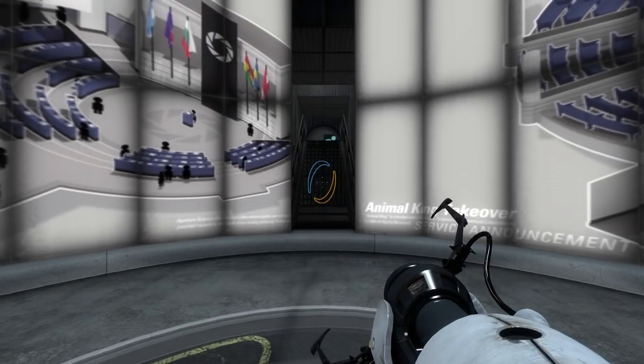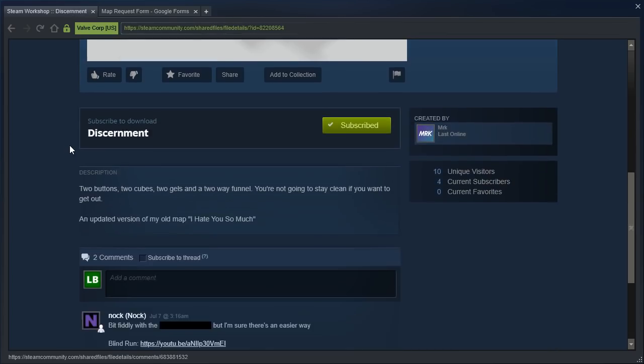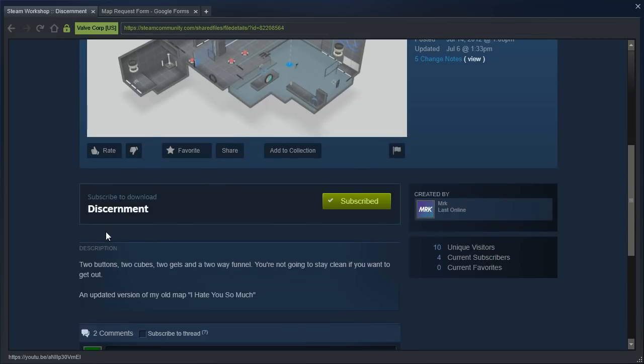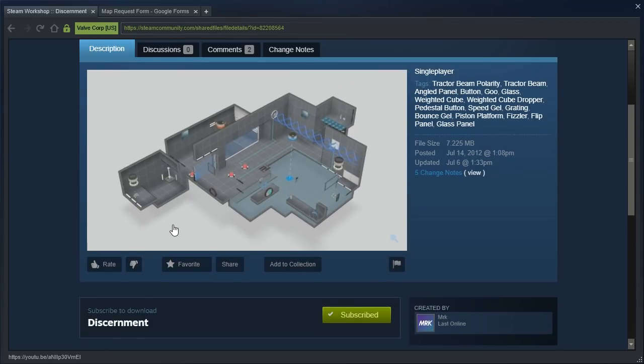Hey guys, I'm LB, and let's check out a map somebody made quite many years ago — quite easy, apparently. Anyone know how I solve it? Well, quite easy is a bit different than 15 plus minutes, according to Noc's blind playthrough here. That's basically the deciding factor. Noc took longer than 15 minutes, so I'm gonna check it out for myself.